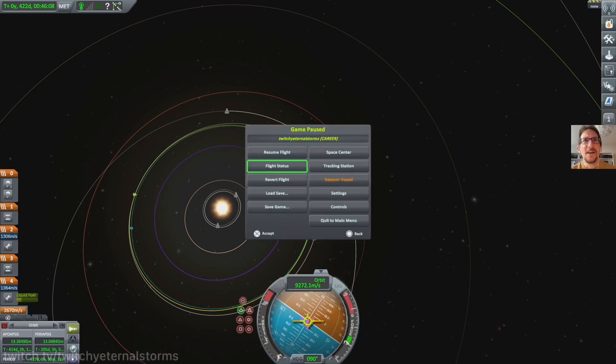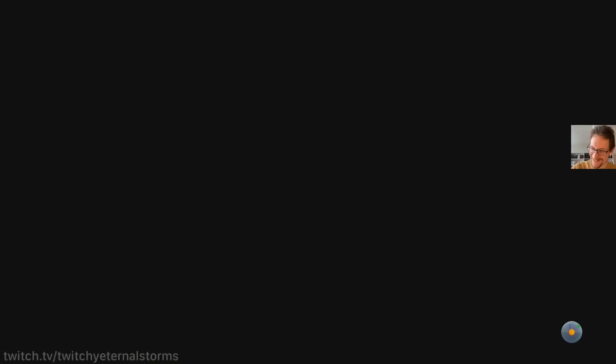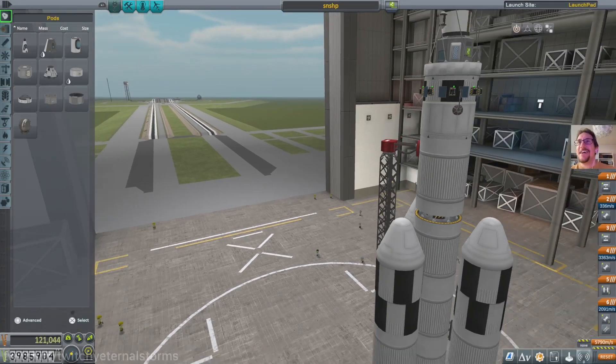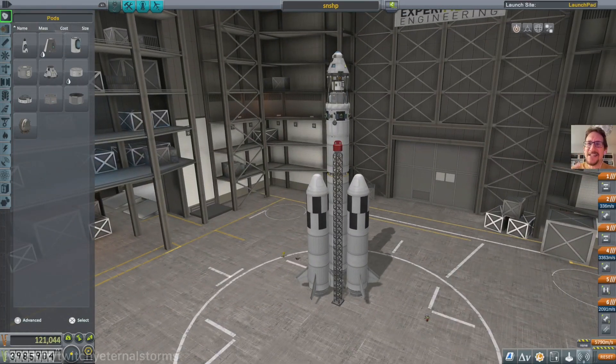You know what, I'm gonna go revert to vehicle assembly. All right, don't know what happened there — it was kind of weird. The last time I did that it was so easy to go back to Kerbin, and now I just brain-farted all over this rocket.